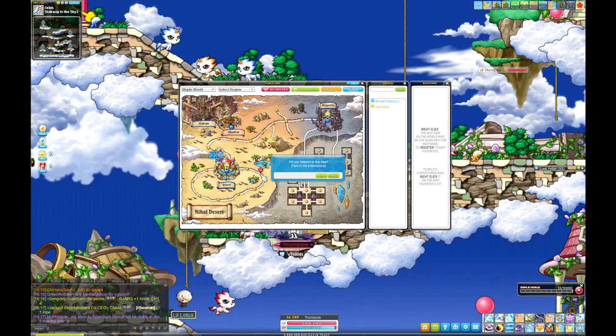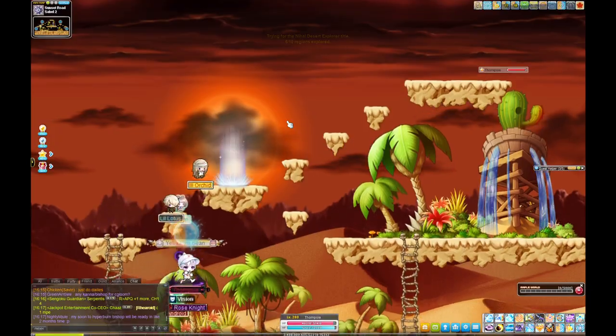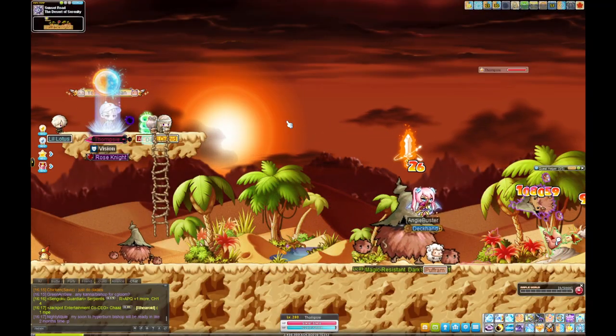We want to go to Tent of the Entertainers. A lot of guides say to go to Sahel 2 — it's a nice small map you can just move along the bottom — but there's not a lot of mobs, so in Reboot without totems it kind of sucks.